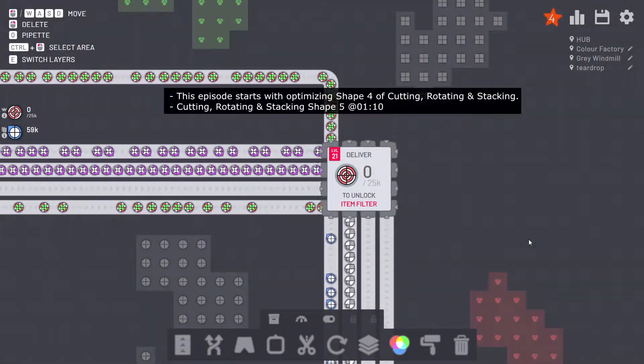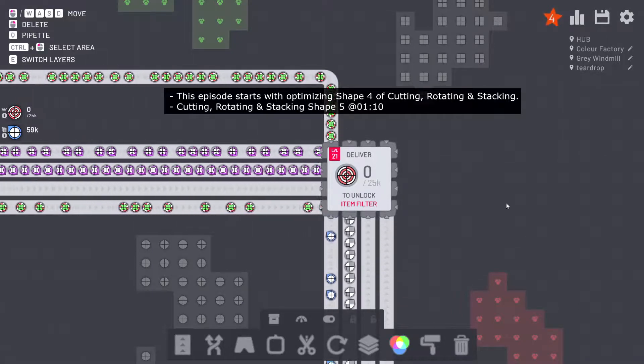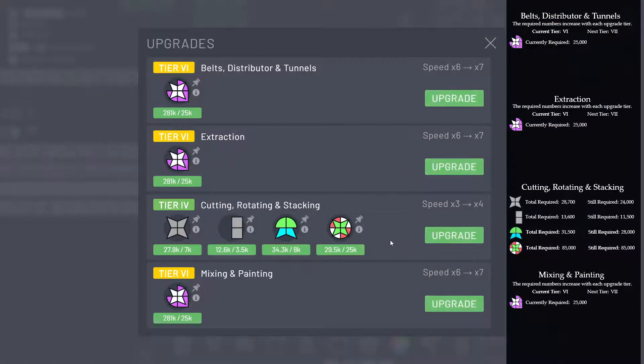Greetings, Soulswind here, and welcome to Let's Play Shapes I.O. In this episode, we are going to level up the cutting, rotating, and stacking, because we have reached 25,000.